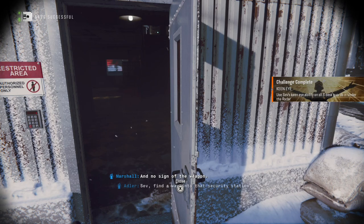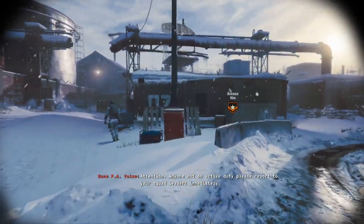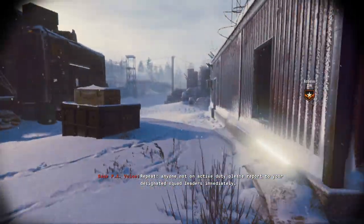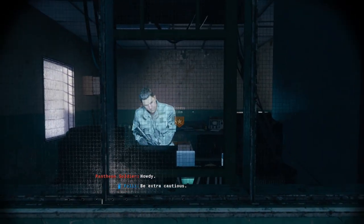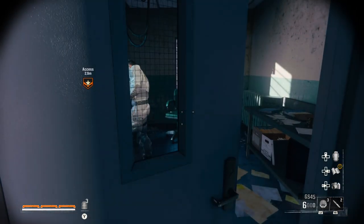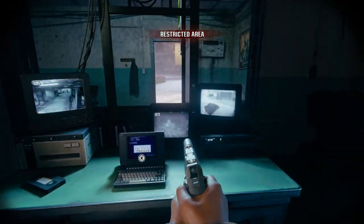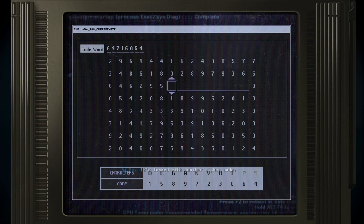And no sign of the weapon, except — find a way into that security station. Attention: anyone not on active duty, please report to your designated squad leaders immediately. Seeing increased activity over here — be extra cautious. Great advice. Got to find the cradle. 697... P... A... N...